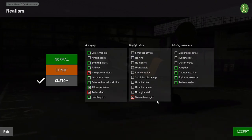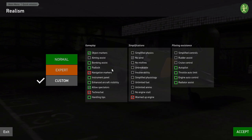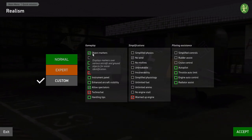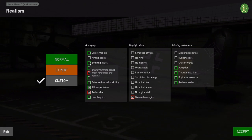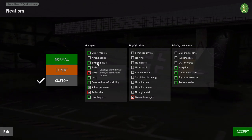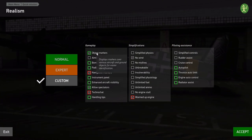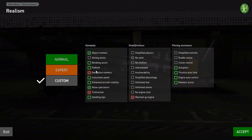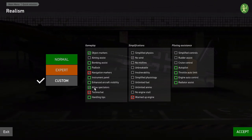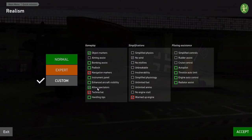The custom difficulty allows you to set whatever you want. If you're practicing, object markers and aiming assist are great so you can see things straight away. Bombing assist is quite useful if you're dive bombing. I tend to just have object markers, techno chat so I can see what's going on, and navigation markers so I can see where I'm going. Last spectators is a weird one — if you put that on it means you can go to external view, which I find quite useful.